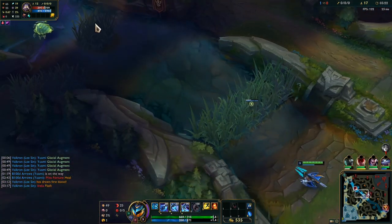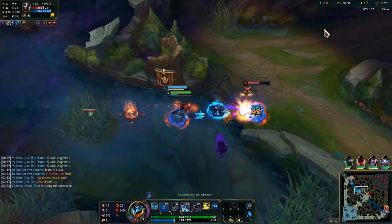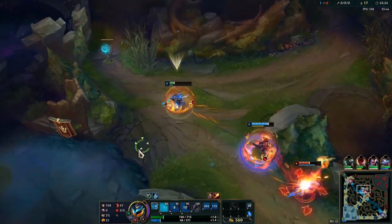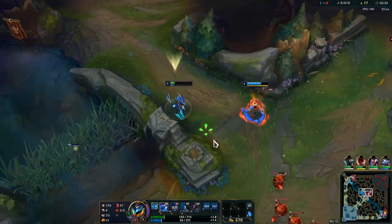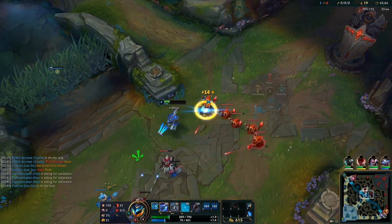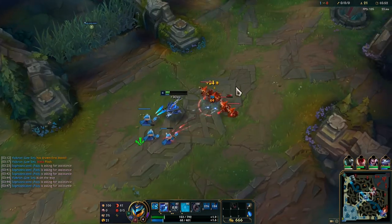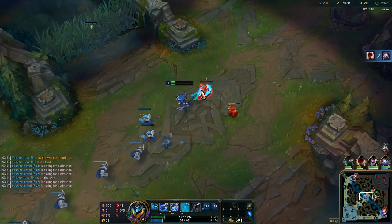I may actually just walk up here in case Echo's trying to contest this. Hit him with the Q-Auto-W and the W-flash — he should be dead here. We don't get it... that's really, really unlucky. I need him to help me shove the wave. He got a kill there — that's really good, because now that gives us 10 seconds to shove this wave and that's my main objective right now. Nice, Lee's going to help us.